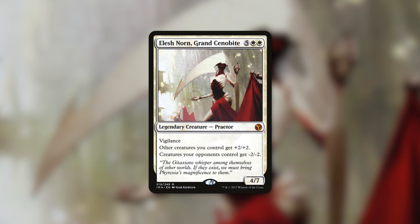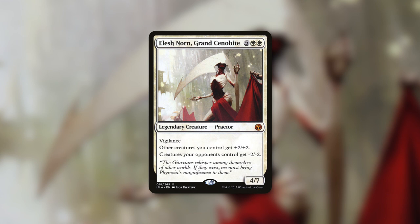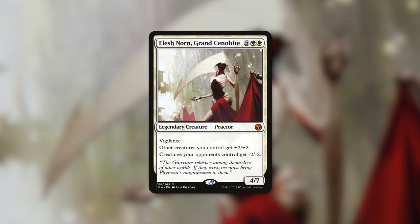Though Elesh Norn is a decently expensive card at around $20 herself, the rest of the deck is very budget-friendly, with every single card in it being less than $1. And now, with all that said, let's jump into it.